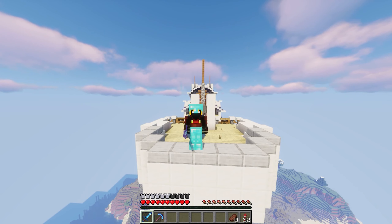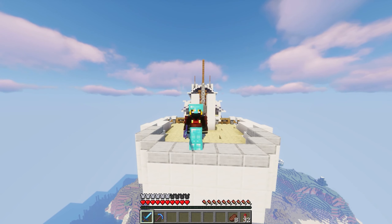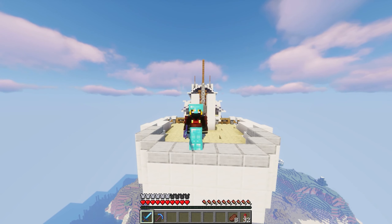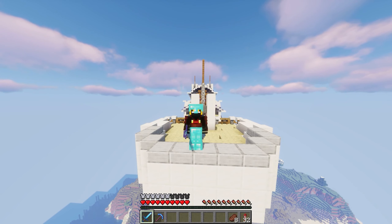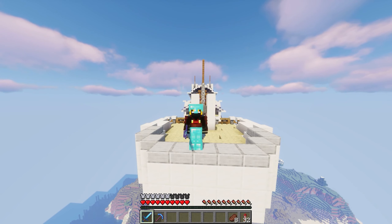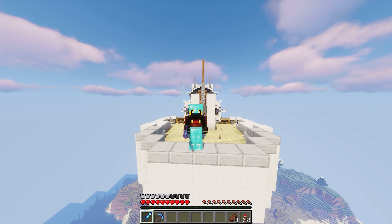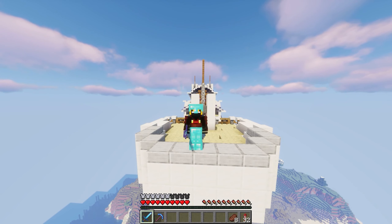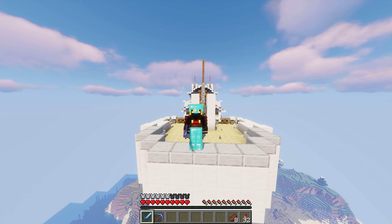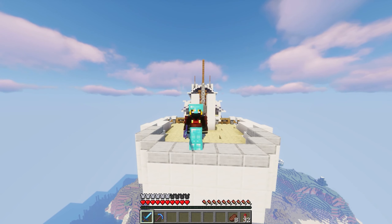The ender dragon egg doesn't have much use right now — just decoration — but I think one option could be that it acts as an energy source. This giant crystal relies on the dragon egg, which powers the entire ship; you have to defeat the Ender Dragon to obtain it and build this ship. You'd also have weapons — airship warfare where players can shoot cannons at each other and take down ships in multiplayer. Honestly, Minecraft is a game of exploration, so why have a temporary base when you can have a base that travels anywhere you want?